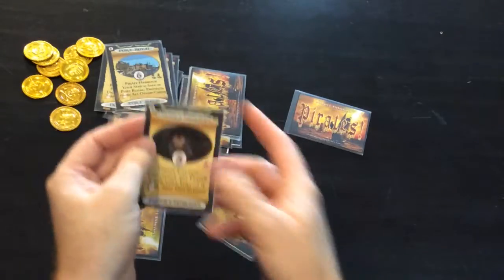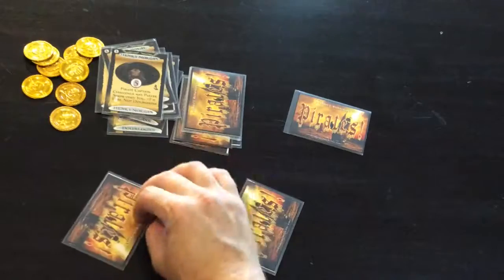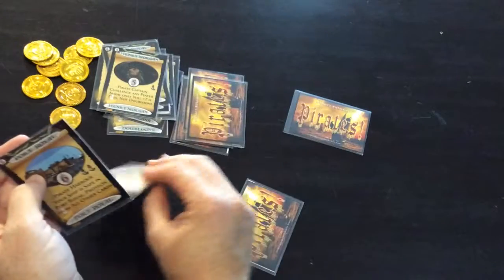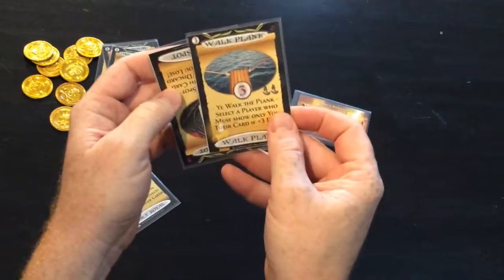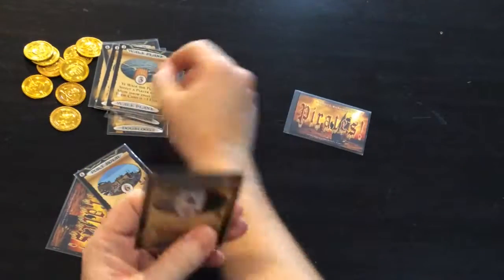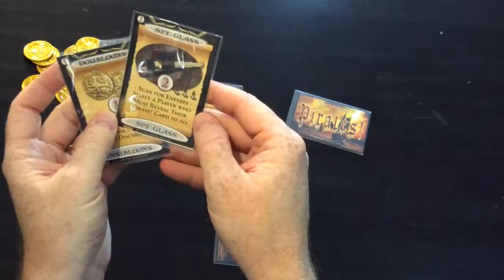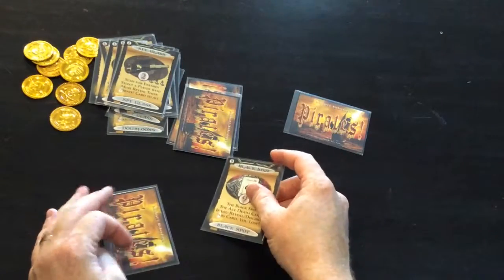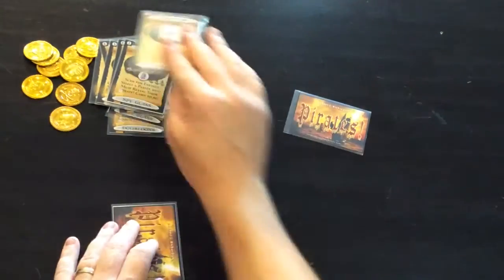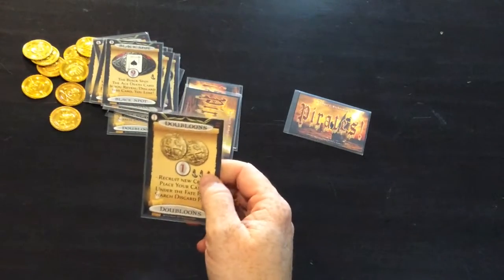That gets thrown out there. I'll play this one to challenge this player. He has the doubloon so he's not killed. He might play the harbour on himself just to stay from attacks. He's going to have to play that one — he can't attack this guy because he's protected by the harbour. I'll now play this forcing that one to be revealed, which he has now revealed it, so he has lost and player one wins using just the doubloon cards.